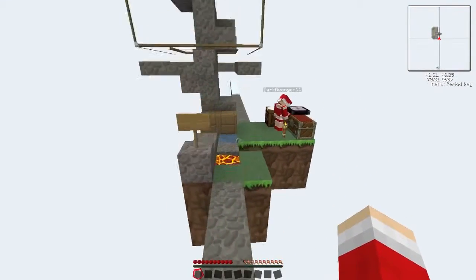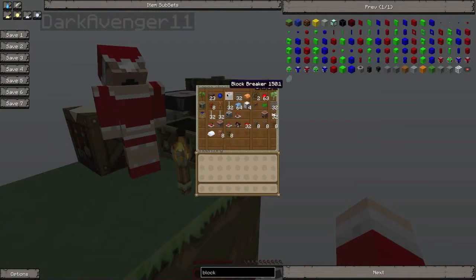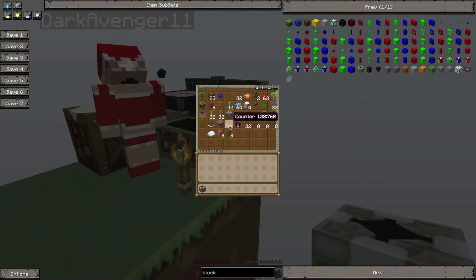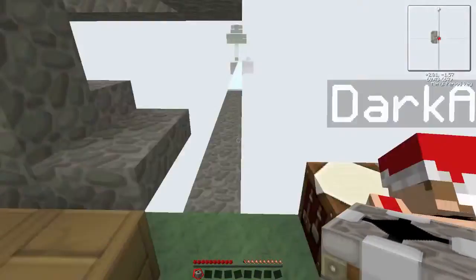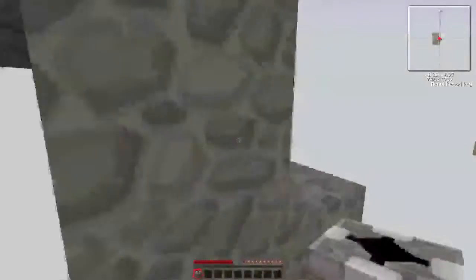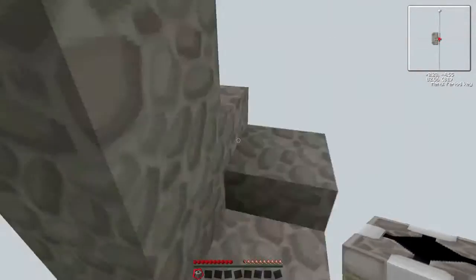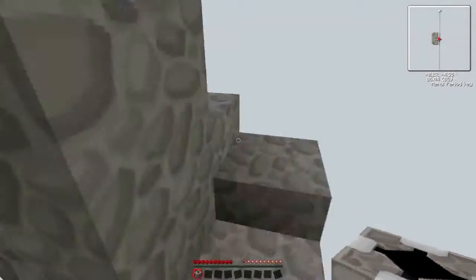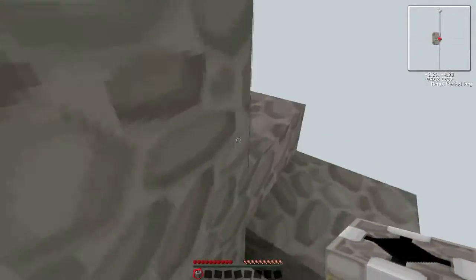Do we still have the block breaker? I haven't touched it. Yeah, I've got the block breaker. Do we have a timer or a counter? Do you have a timer upstairs, Angus? No. We must have lost it, but there might be one in the chest. There's a timer! Okay, awesome, bring it up.